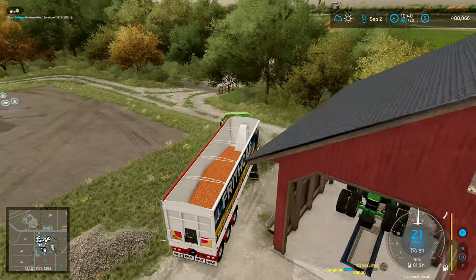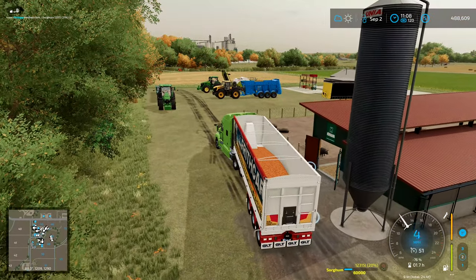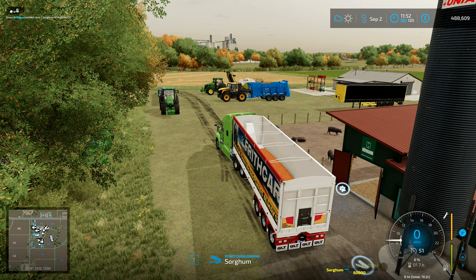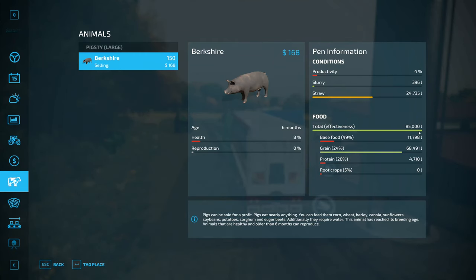I'm going to speed things up a bit — 120 times speed — just until we've finished dumping everything we've got here. And there we go, start tipping that in. Sorghum is base food — that changes things, I had no idea. Now it's stopped tipping because I'm on 85,000 litres right there. So we're full on that bit. We've got a little bit of protein in here, loads of grain, and the base food is on 49%.